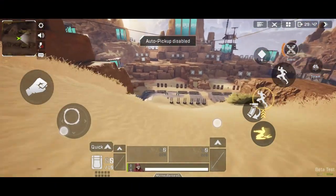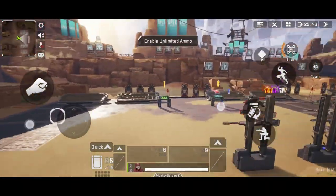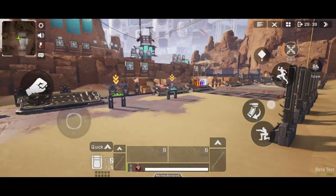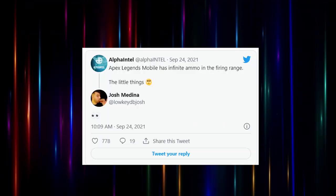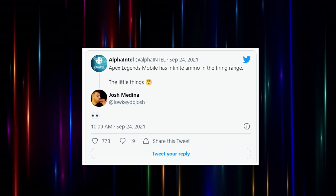Next up would be the firing range changes they have planned. Mobile will have infinite ammo, there will be dummies that run around, and there will also be a way to change settings within the firing range to better optimize a 1v1 against your friends. It's been seen from Josh Medina that they are eyeing it, and it is definitely something I believe Respawn, with all the feedback they've received, is actually working on for the main game.